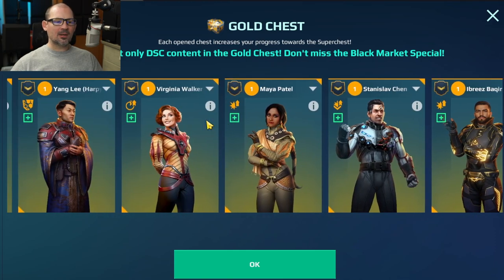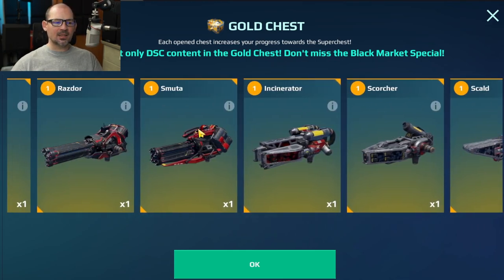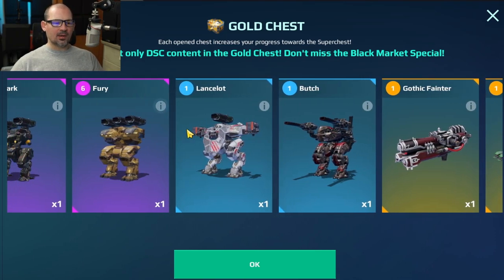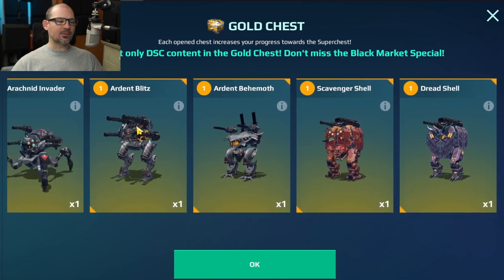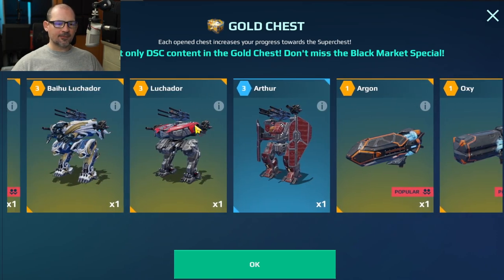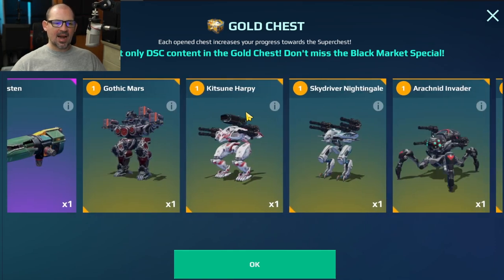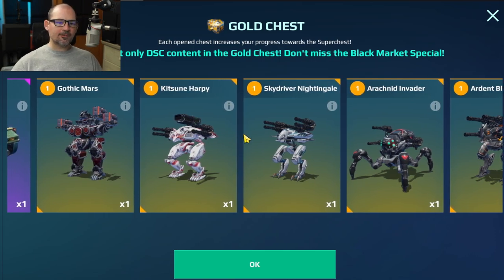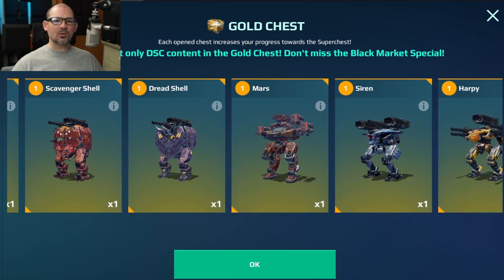It might be some really good stuff. If you got that 45,000 keys for nine bucks or something, I would assume — don't quote me on it — but I would assume you would get some pretty nice stuff out of here. This is really good for a cheap-to-play player who's just starting out and doesn't mind spending a few dollars. They got the crazy harpy, Mars is great for a new player — there's so many things in here that would be really, really good for a new player.